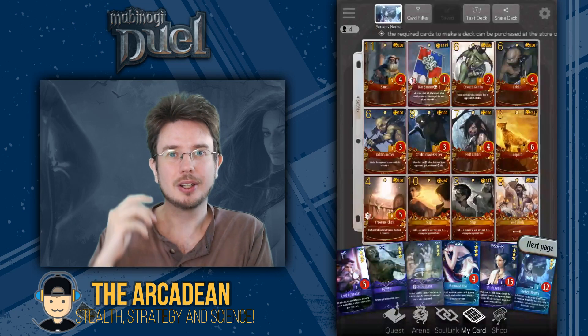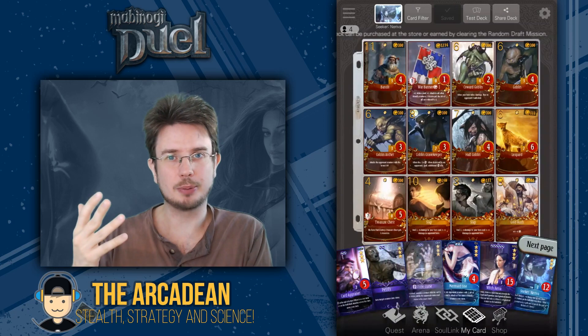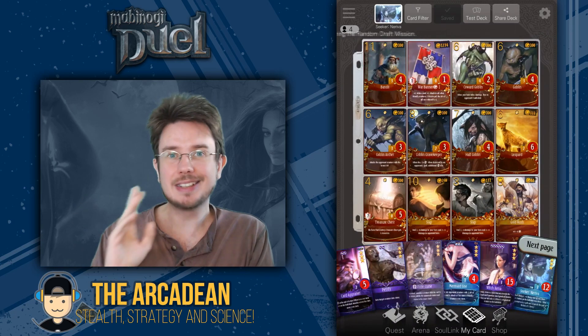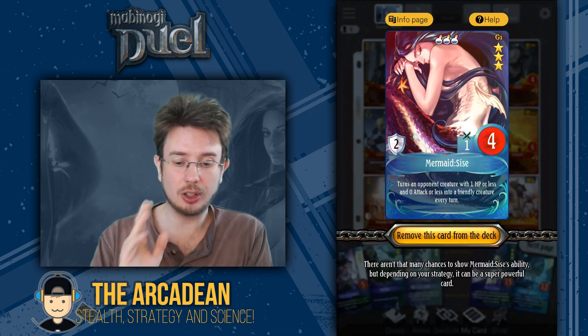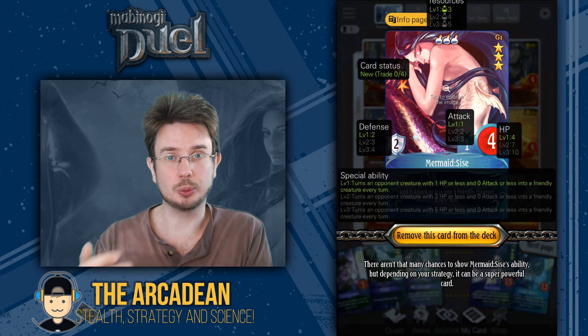Okay, so that's the deck. Now, normally the decks that I showcase are very powerful — you can take them up into Platinum with no particular problems. However, any deck that contains Mermaid Sighs is going to be extremely weak, unfortunately, because Mermaid Sighs herself is very, very weak. And we'll go into why now.